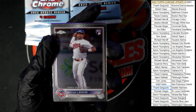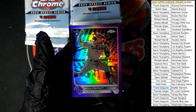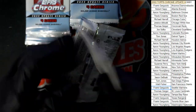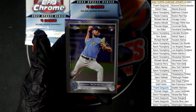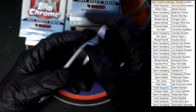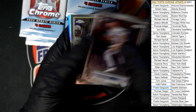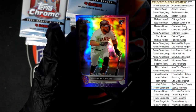We got Royce Lewis rookie debut for the Twins, Scherzer, Gore, and Pepiot for the Dodgers. Next pack: Seager, Romero, and Alcantara in purple. Then Perez for the Astros, Marisnik, Tucker, and our purple is Ramos for the Giants.